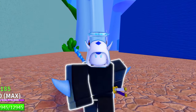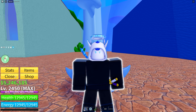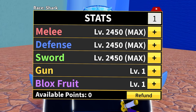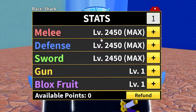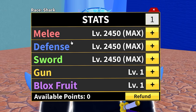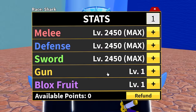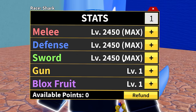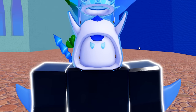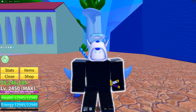The fourth mistake is misallocating your stat points. Click the menu button, then click stats — as you level up you put points into certain stats. You only want to put them into three stats: always put points into melee and defense first, since those are what you need to survive fighting NPCs. For the third stat, put it into sword or Blox Fruit depending on what you're using. If you're using Buddha, I'd recommend sword, because with Buddha you're only using its range and defense boost, not the fruit itself.